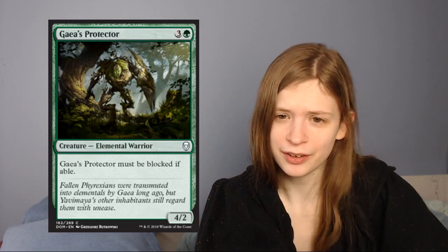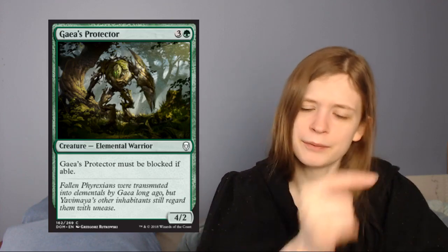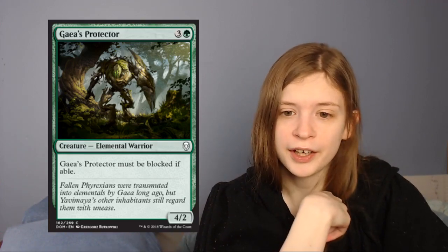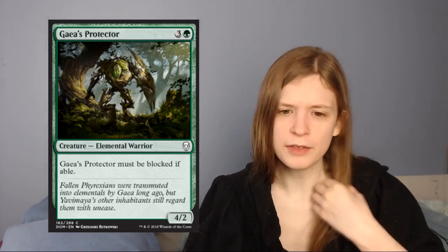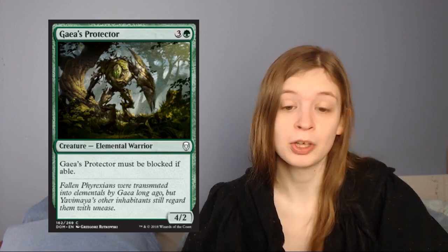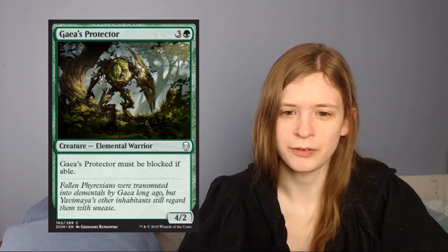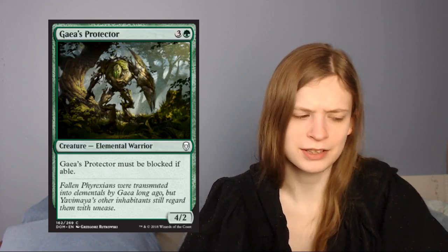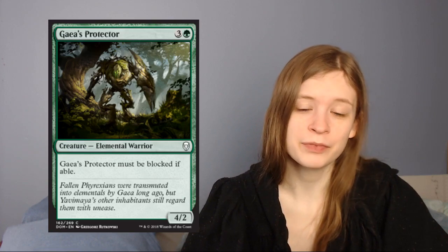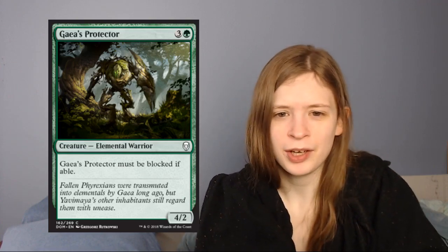Next up is Gaea's Protector, which is 4 mana for a 4/2 elemental that must be blocked if able. Its stats are fine, and it can force a trade with a lot of things on the board. Actually wait — I was reading it as 'must be blocked by all creatures' like a Prized Unicorn effect, but it isn't that. Which makes me not want it. If they have a 2-power creature they just give it their worst blocker for your 4-drop. I'm not high on Gaea's Protector. If it had the 'all creatures that can must block it' effect I'd be very down for this, but it isn't, so I'm not a fan.